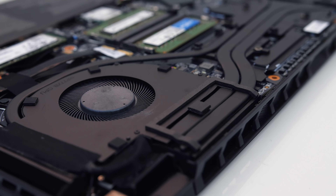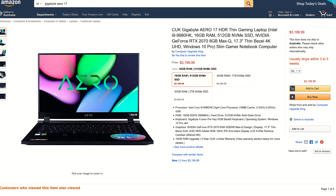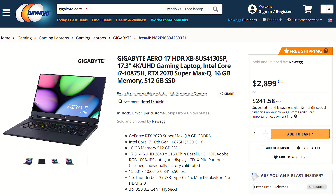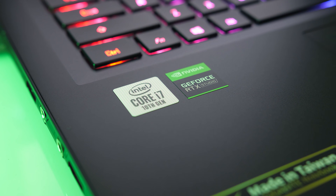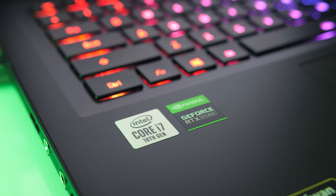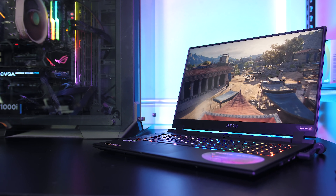For updated pricing, you can check the links in the description. At the time of recording, the 9980HK and 2070 Max-Q version of the Aero 17 was around $3,200 USD when reviewed late last year. Meanwhile the new version with Super graphics is about $300 cheaper, so more performance is available for less. From what I've seen, the i7-10875H isn't far behind the i9-9980HK. If you already have a laptop with RTX 2070 Max-Q it wouldn't be worth upgrading, but if buying today the newer one offers solid improvement — and outside of games this appears to be even higher in 3D rendering applications.